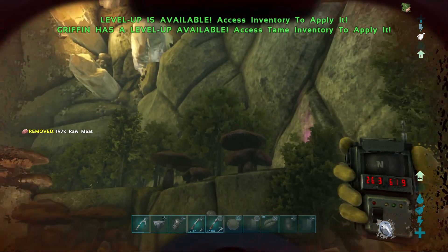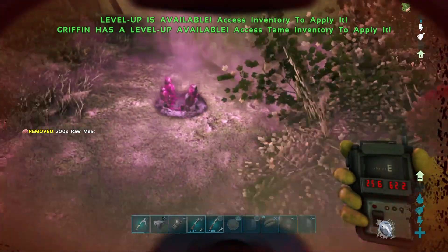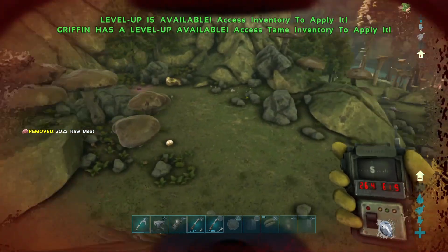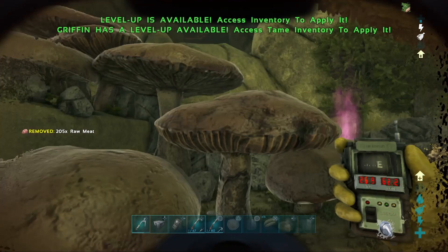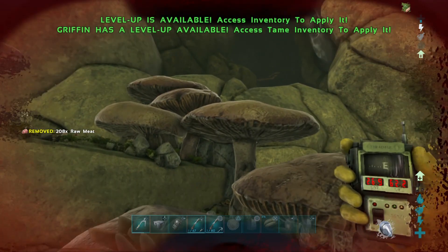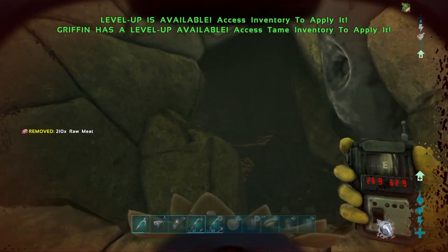You'll be able to see this little mushroom hatch area with loads of mushrooms. There's a little gas thing over there — I don't know if those gas things are random or if you can just grab that. So there's a gas thing here and mushrooms over there. The coordinates are 26.9 to 62.2, or basically 27.62.